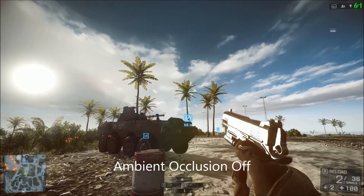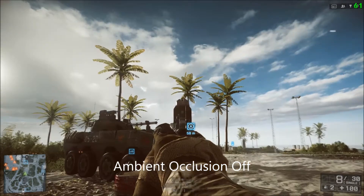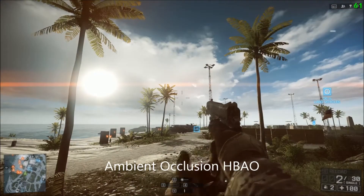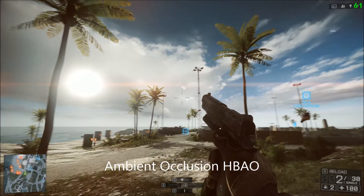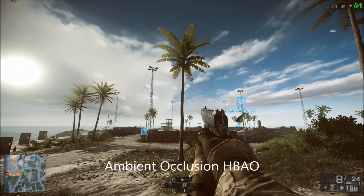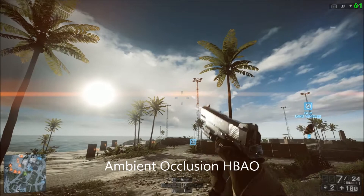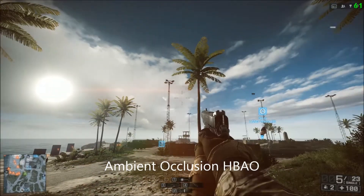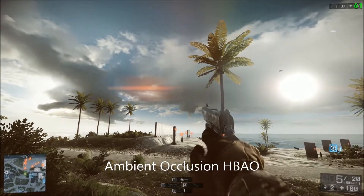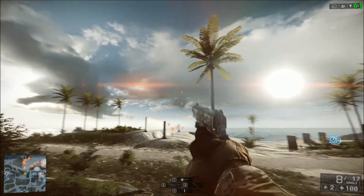Next up is ambient occlusion, which controls how light reflects on objects in the world. HBAO is the main and best type of ambient occlusion to use. Personally I think it makes the game look pretty good and I like to crank it up, though it's entirely personal opinion. Turning it up also increases the quality of shaders, making everything look more three-dimensional and realistic. Unfortunately it does have a huge impact on your frame rate, so I'd recommend turning it down if you're stuck for FPS.